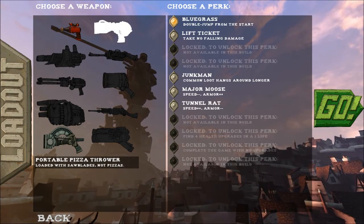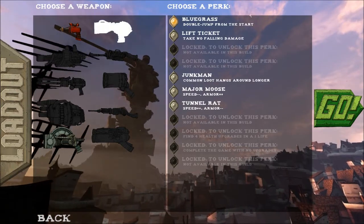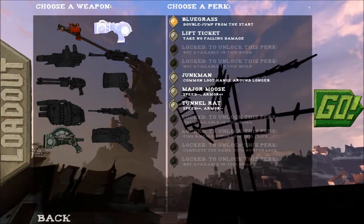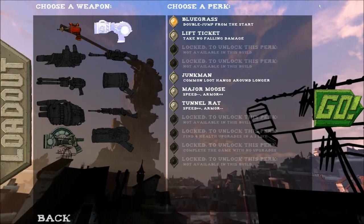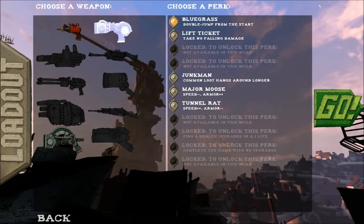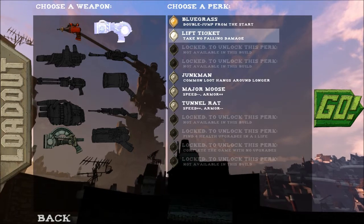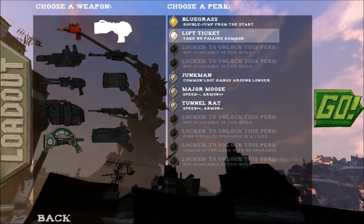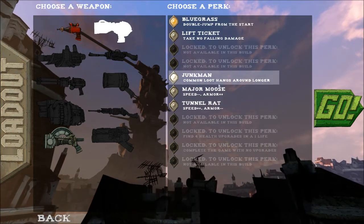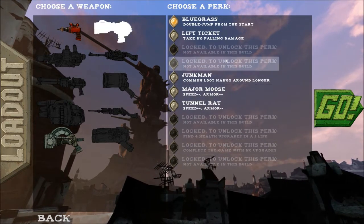Portable Pizza Thrower loaded with saw blades, not pizzas. This is kind of like the disc launcher from Tribes. Everything is not balanced completely yet, so there are definitely some things that I think will probably be changed from the build I'm playing now. I really enjoy the art style, the soundtrack, everything about the game. The balance is kind of frustrating for me. I'm not sure if it's intended to be quite so hard — I know you're supposed to die, but I'm not sure. There are unlockable skills.